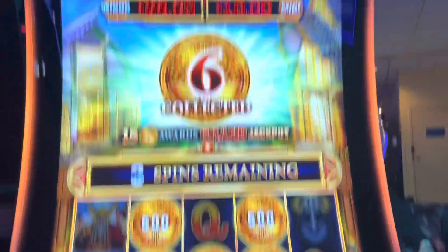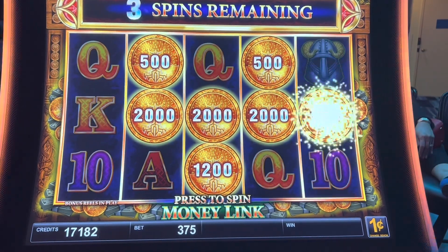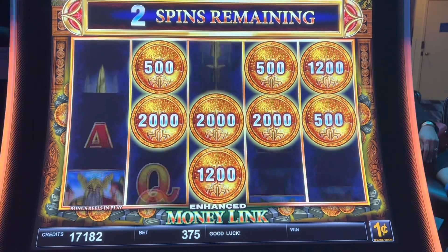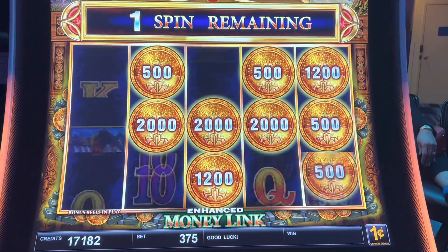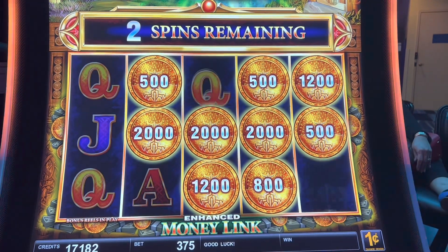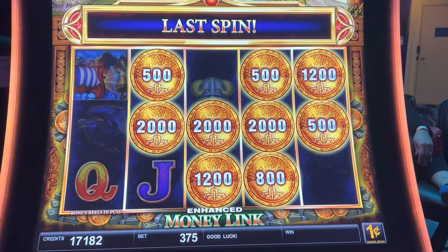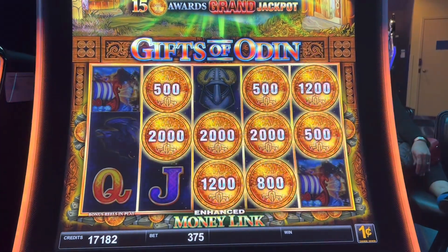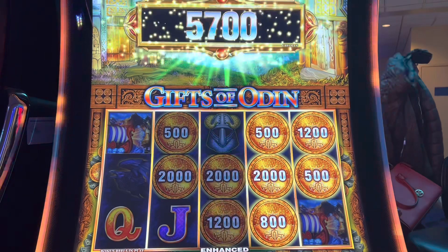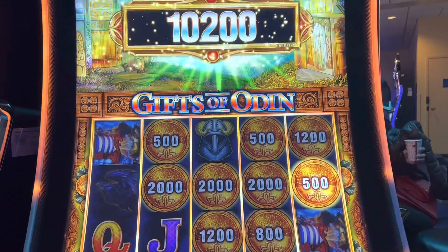Alright guys, we got a bonus on the Money Link: The Gift of Odin at $3.75. Let's hit it. Come on, make money. That's good. Oh no, last spin, save it. Come on. Too bad. $1.07. Alright, settle down. Backup spins.